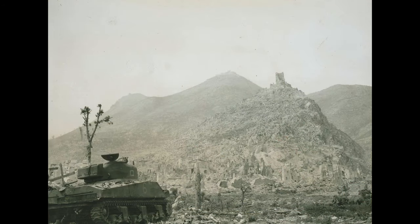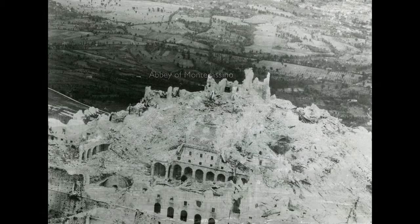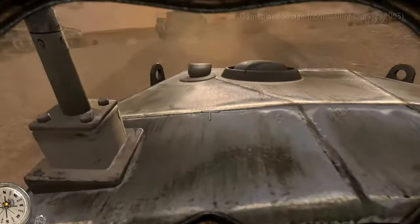Allied forces including British, Canadian, New Zealand, French, Indian, and Polish troops were among those involved in that epic battle, first capturing the heavily defended town of Cassino before pushing uphill to capture the ruins of the monastery atop the rocky hill overlooking the town. I think this would make a very cool map for the offensive game mode, where the British and their allies have to attack heavily entrenched German defenders.